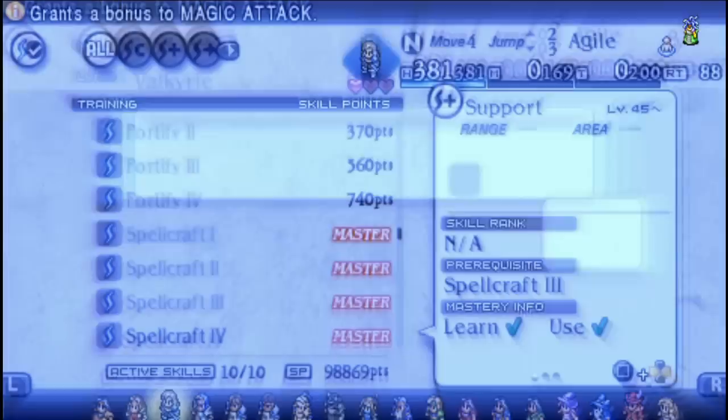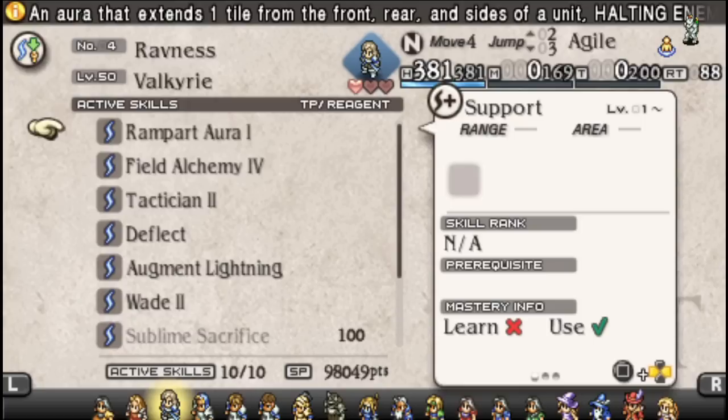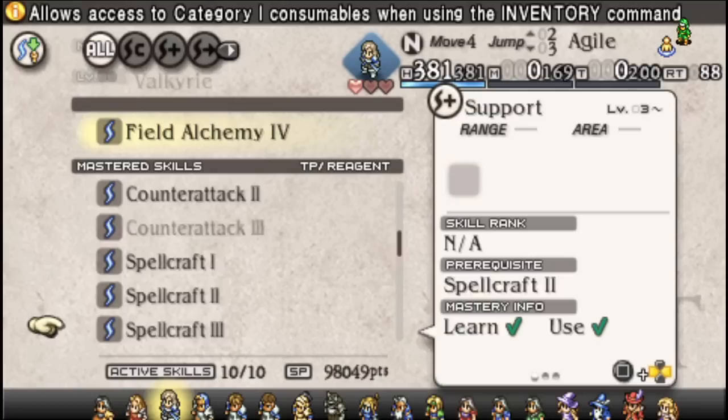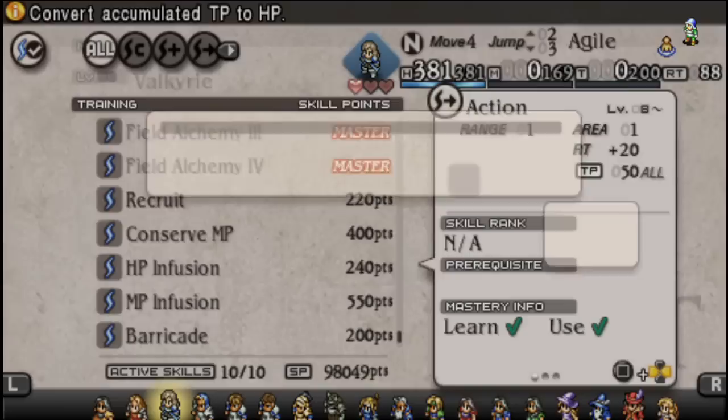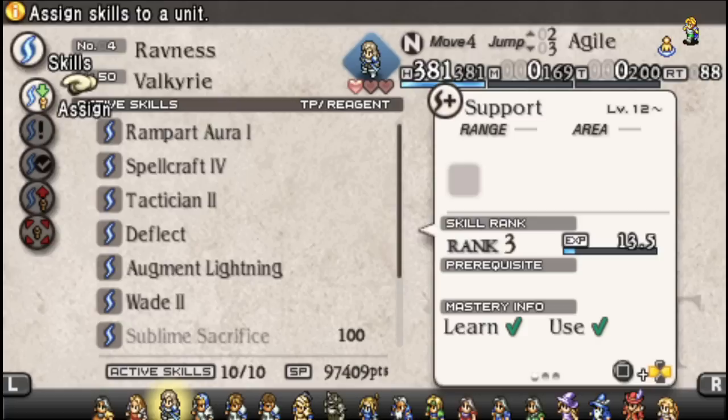So immediately we've got Spellcraft on there. We don't necessarily even need our swords to do very much, so we put Rampart Aura up. We want to make sure they've got Spellcraft. We also want them to be able to regenerate their TP pretty quickly without doing a whole lot of damage. We put HP Infusion and Conserve MP, basically allowing them to switch between HP and MP as they need to.